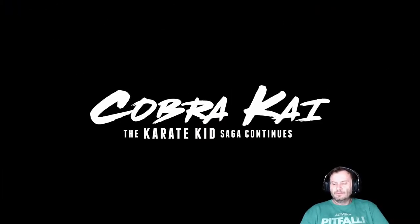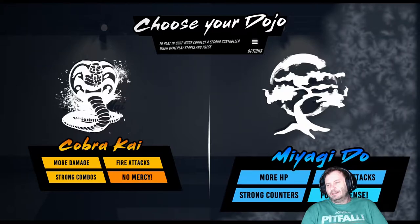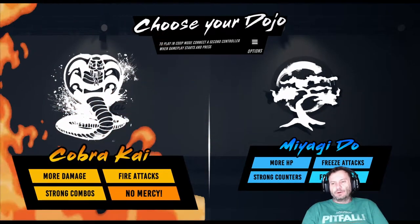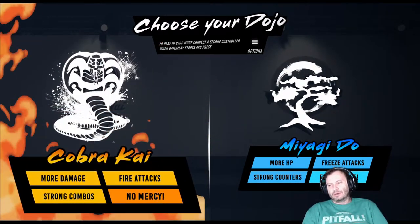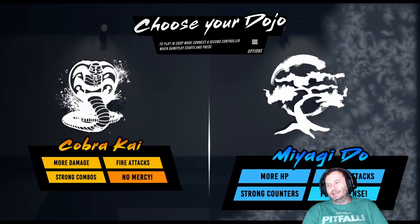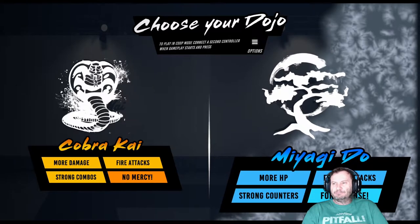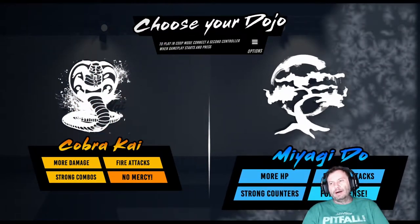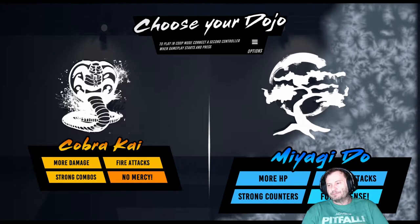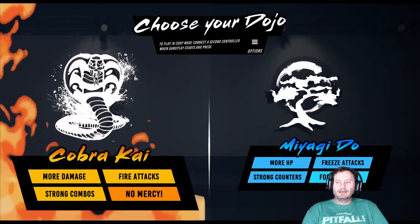Cobra Kai lets you play whatever side you'd like — Miyagi Dojo or Cobra Kai. Quote, bad guys versus good guys. It's worth noting that as Cobra Kai you do more damage, you have stronger combos and fighter attacks. Miyagi Dojo has more hit points, strong counters, freeze attacks, and a more defensive style. You can play co-op by connecting a second controller, which is a lot like Double Dragon and other classic coin-ops with two players.